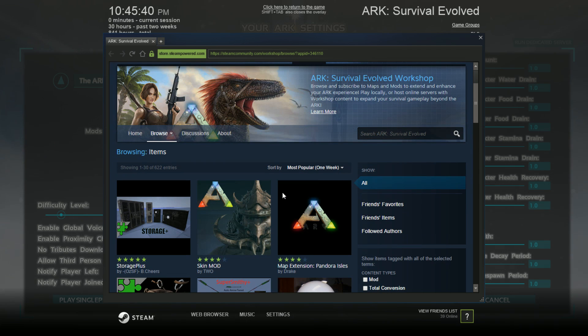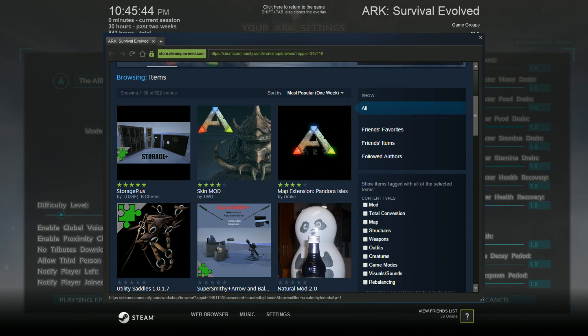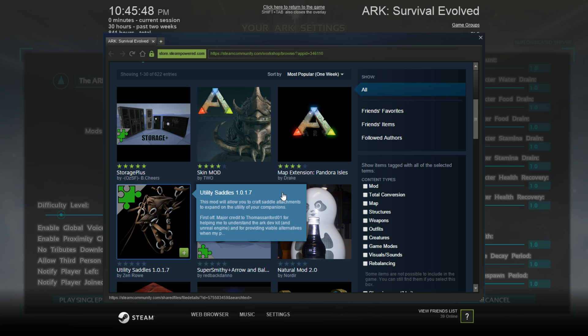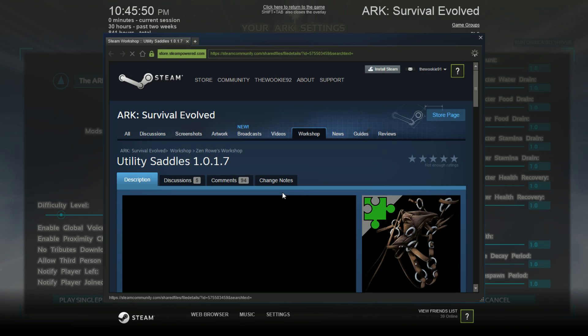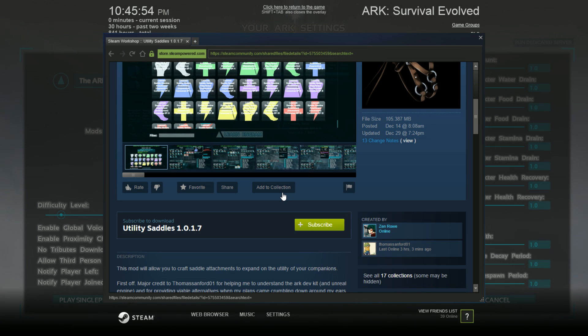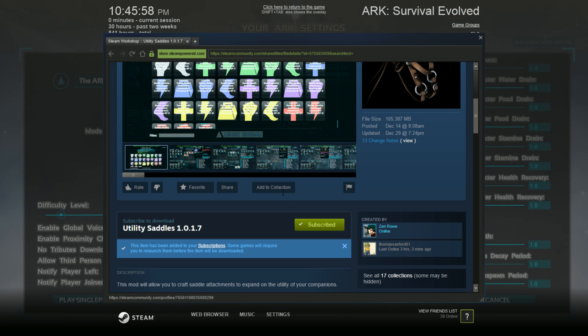Then we're gonna wait for Steam to load. Then we're going to download — let's see — Utility Saddles from Zinro. Sounds like a good one. It's actually a pretty cool mod. I would like to check it out; somebody subscribe to that — I've been subscribed to it.